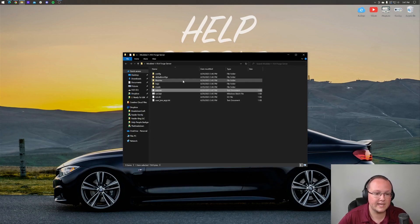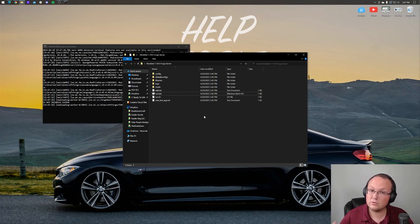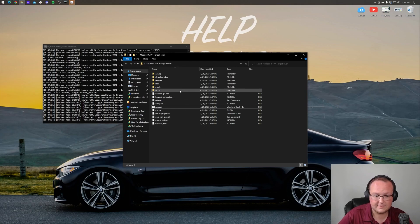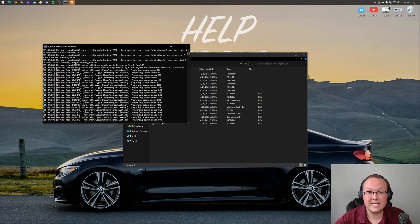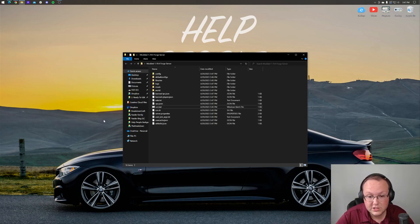Now close the eula.txt and double click on run.bat again. It's going to download, install, and do everything it needs to do to get your server up and running. You'll know the server is ready when it simply says 'done' in the console, and you'll also see your world pop up as it generates. When you have mods installed, mods may load after the world generation completes. Once done, we can show you how to join your server, how to allow friends to join, and then we'll talk about adding mods.